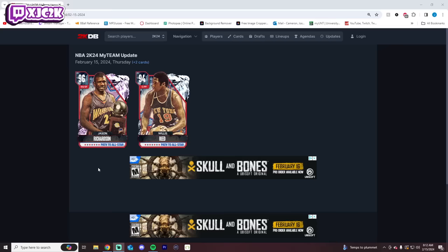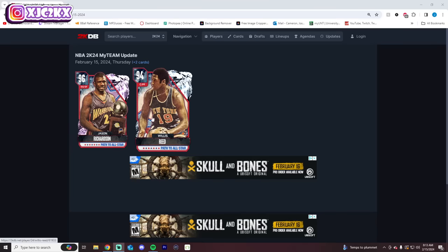Yo, what is good YouTube and welcome back to another JC2K video. In today's video we're taking a first look at the brand new pink diamond Jason Richardson as well as this diamond Willis Reed with the final two players in the Path to All-Star. Willis is the final diamond you'll have to earn today and then Jay Rich can be earned for completing the entire set — he is the end reward for the Path to All-Star. Both of these cards look pretty good on paper and I'm at least intrigued to try them out. Before we hop into the video, if you haven't already, make sure you hit that subscribe button. Help me push towards the 20,000 subscriber mark. I upload every single day, tons of consistent daily MyTeam content. Without further ado, let's hop right into it — Willis Reed and Jason Richardson.